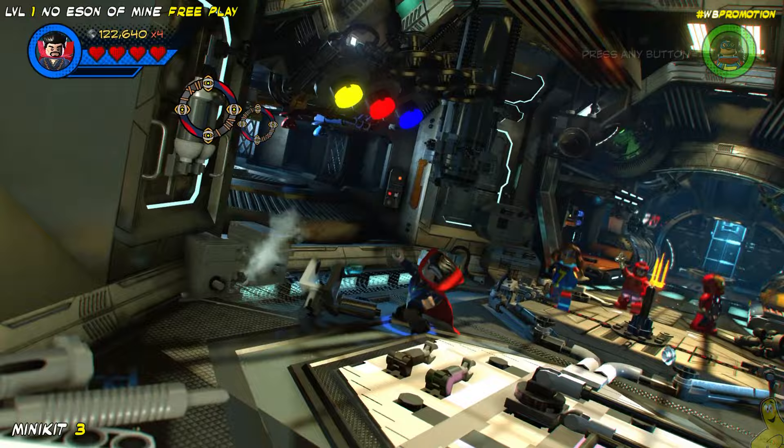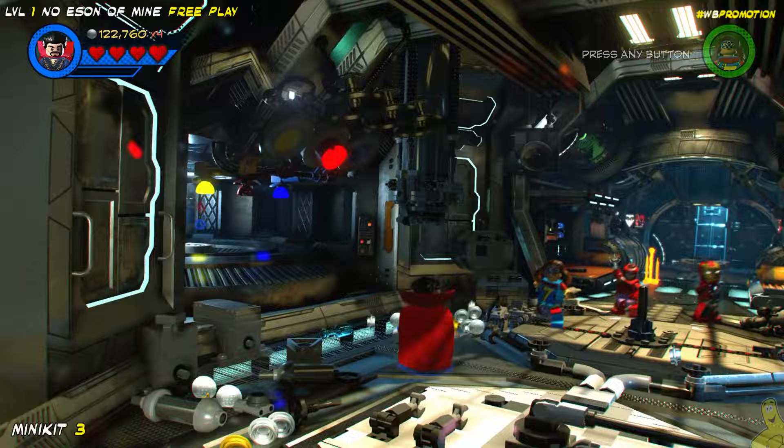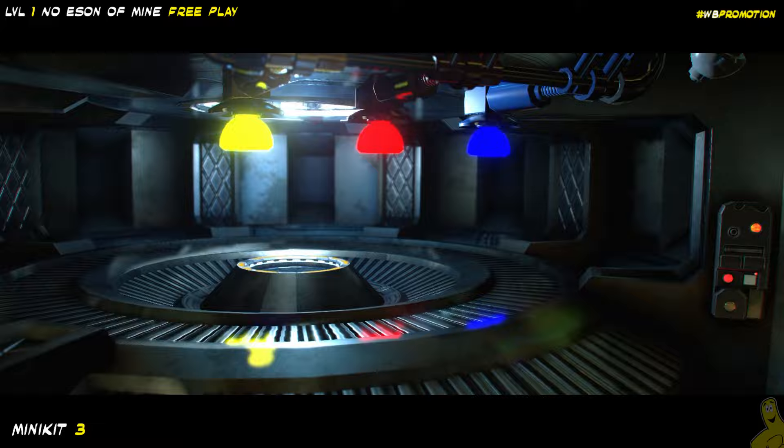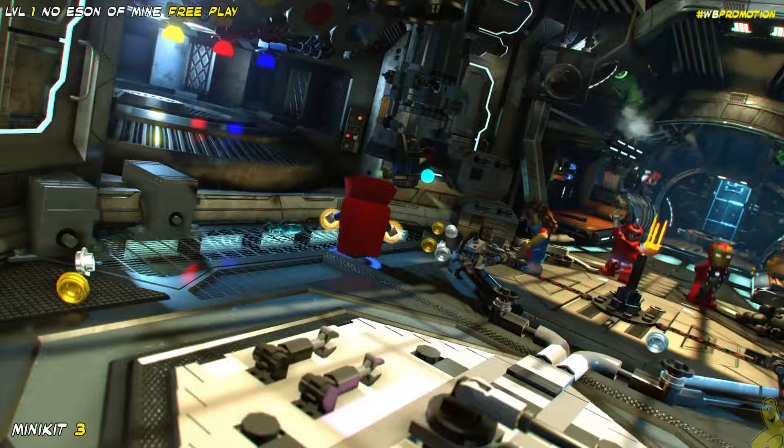The minikit guide says to go ahead and smash these three lights on the left-hand side. However, it did not indicate there was a specific order. You actually have to go yellow, blue, red — at least we did. It should be the same for you, and I'm going to make sure that our trophy achievement guide gets updated on that, because that should be accurate information and easy for you to obtain this minikit.